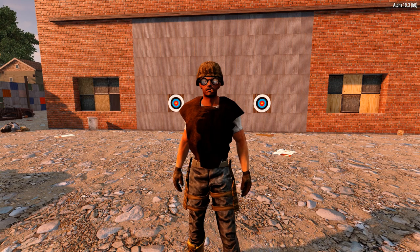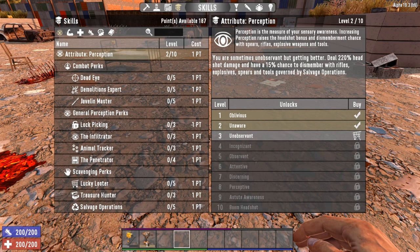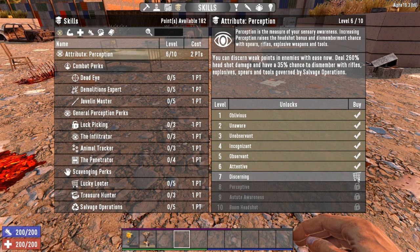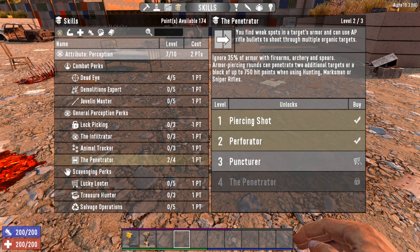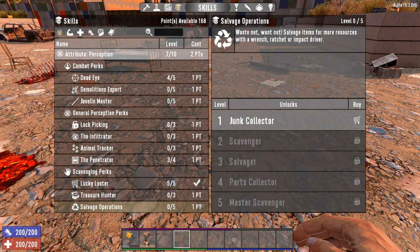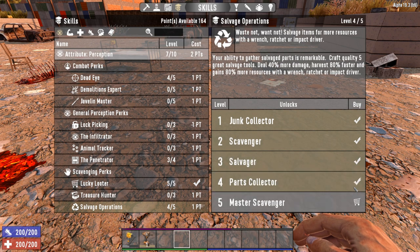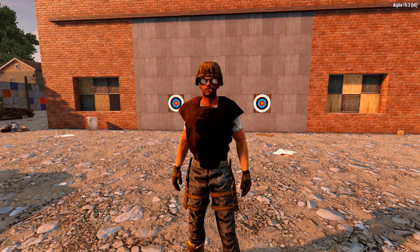The Perception Tree is all about causing as much damage as possible while not costing nearly as much ammo as other builds. Personally, if I start a playthrough with a focus on the Perception Tree, I'll level the attribute to level 7 as soon as possible. This allows me to reach Deadeye rank 4, Penetrator rank 3, and max out Lucky Looter and Salvage Operations. At that point, I'll split my future level ups between expanding into other skill trees and then getting Perception to rank 10 so I can top off Deadeye and the Penetrator.